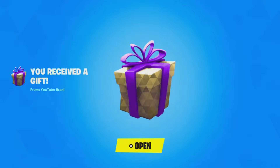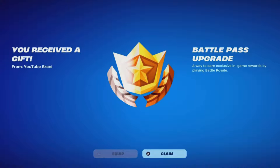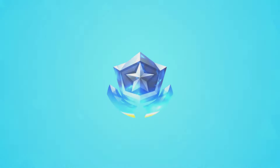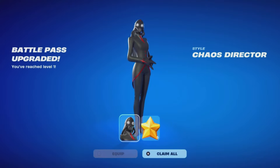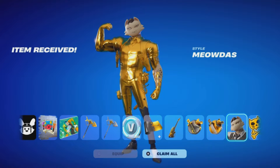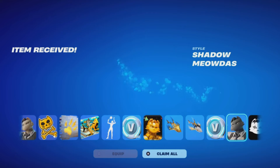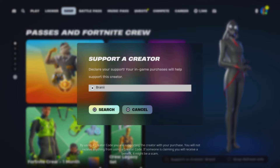Before we get started with today's video, I'd like to let you guys know I am gifting my subscribers free battle passes, free skins, and any cosmetic from the item shop. If you want to receive a gift, simply subscribe to the channel, turn all notifications on, drop a like on this video, share the video, and comment down below your Epic Games username letting me know which cosmetic you want from today's item shop. If you'd like to support me further, use creator code Brandy with two I's in the Fortnite item shop — I am an Epic partner. If you do use my code, comment saying 'I used your code' and I will give your comment a heart.